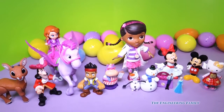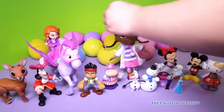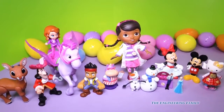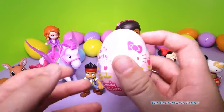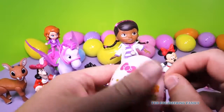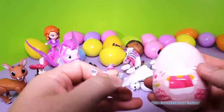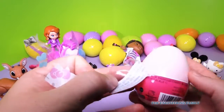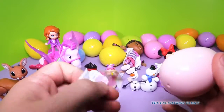I wonder how much we open. I don't know. Maybe we should stop. No. I think you should go get another egg. Yeah. We have to find more of their friends. There's still lots more. Oh look, it's a Hello Kitty egg. I bet Hello Kitty's really excited cause we got two Hello Kitties now. Doc fell. That's okay, we'll pick her up. We gotta open this Hello Kitty egg first. You gonna open it for me? Oh there's candy and stickers.